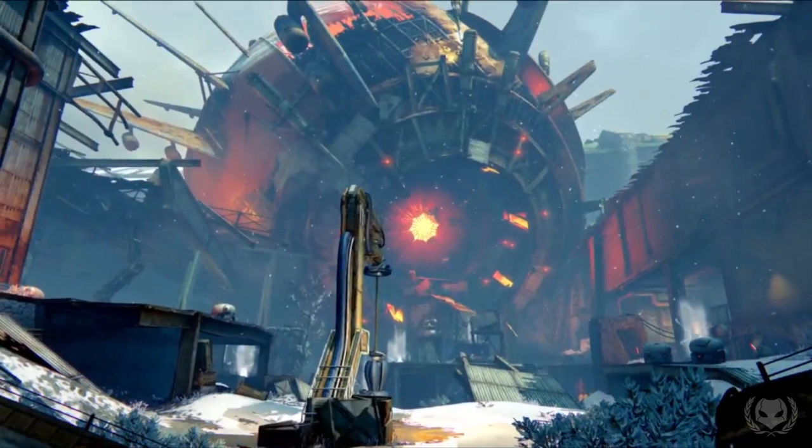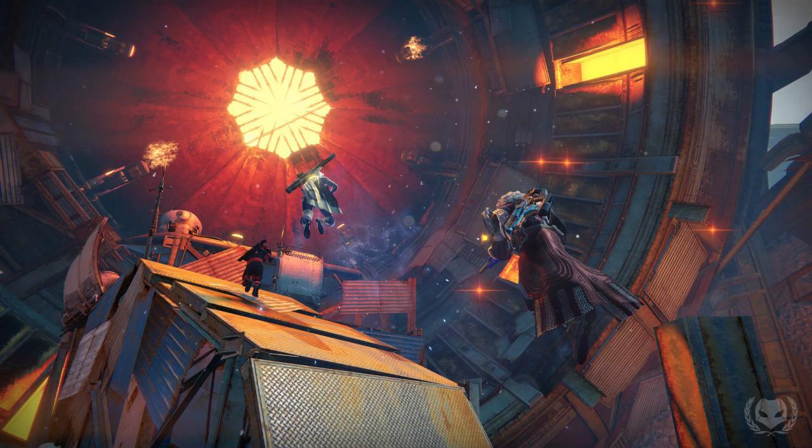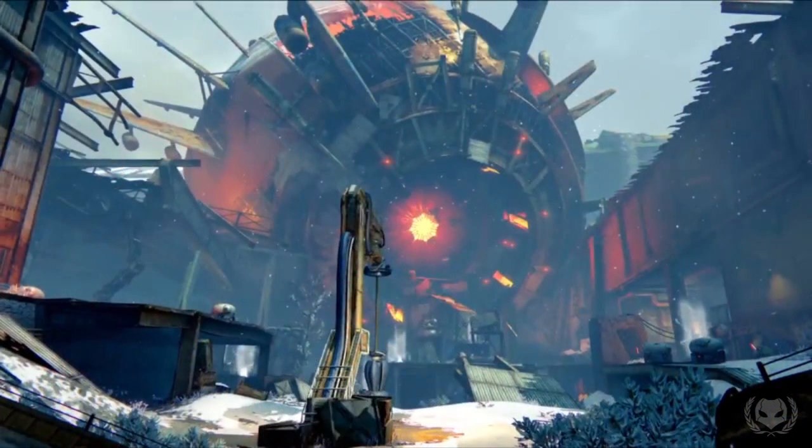Whatever the source of the SIVA is, it's located in that giant sphere. So it's only in the raid where we'll discover the true source of this SIVA outbreak. My biggest question about this sphere is what is its purpose? It looks like a modified version of the bulbs from the top of the colony ships, but at the centre of the entrance there are these spears, which gives me the idea that maybe this was some kind of prison — it looks like whoever built it didn't want people leaving or entering. But it also has wings and engines, so somebody was trying to get this thing to fly. I don't really know how it could fly considering its size, but maybe it's some kind of golden age technology. This is just all speculation on my part.